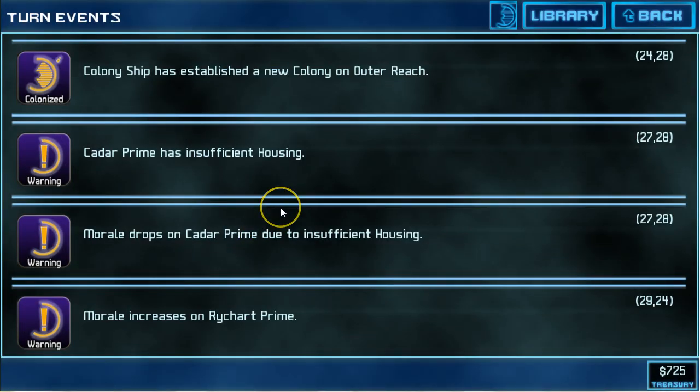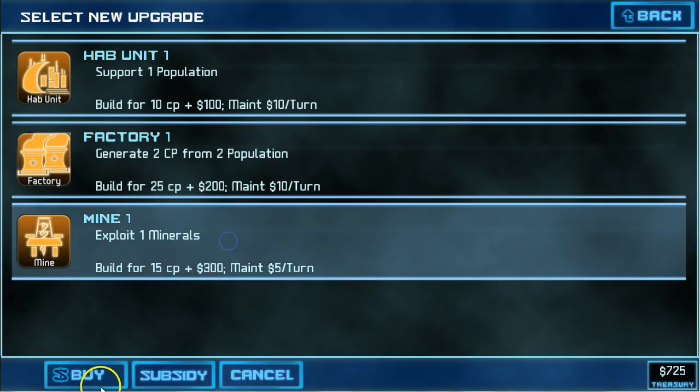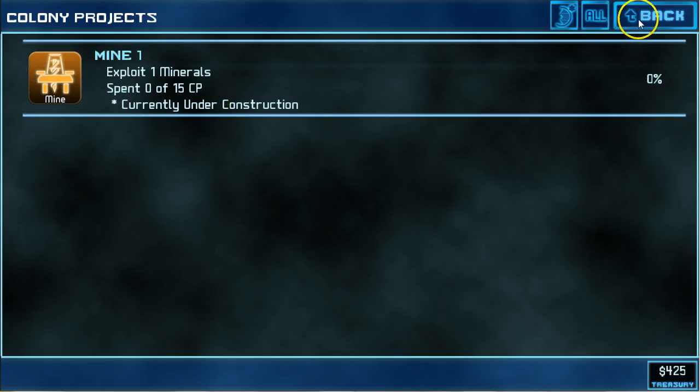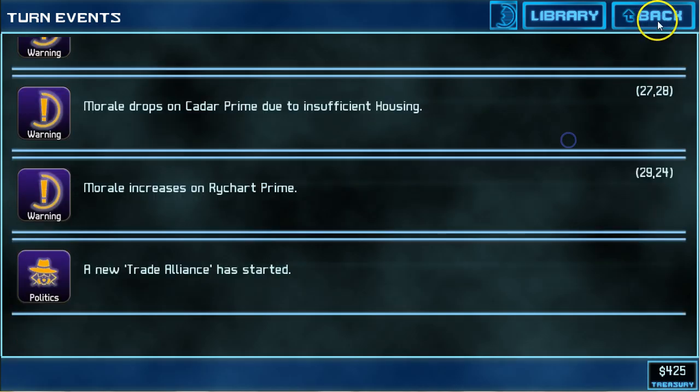On Outer Reach, I'm going to start working on a new mine. I'm going to focus on making these new colonies profit centers — not production in terms of CP, but in terms of profit. So we're putting in a mine. If something changes the population, I can always subsidize the hab unit and drop it into the queue and worry about it then. I'm just going to start the mine building process and get that colony profitable as soon as we can.